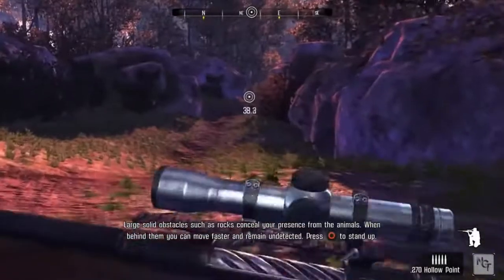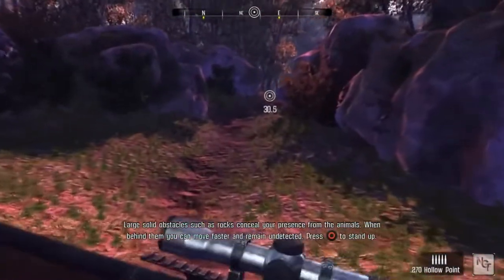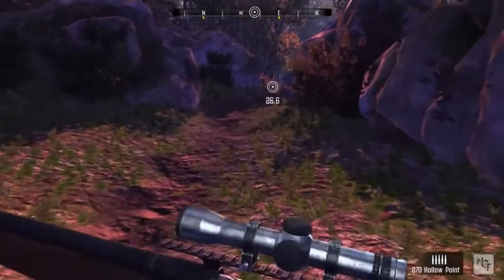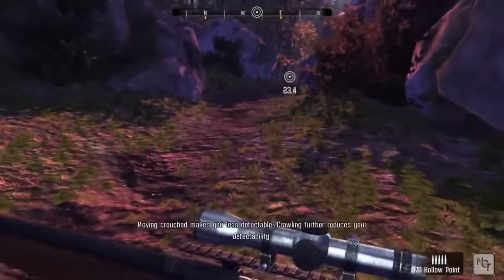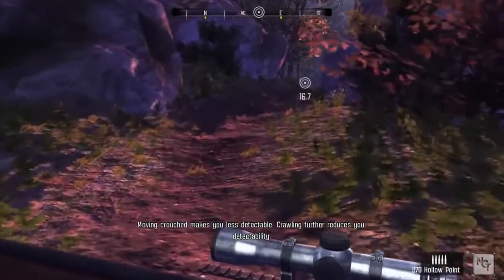Large, solid obstacles such as rocks conceal your presence from the animals. When behind them, you can move faster and remain undetected. Being silent is just as important as being unseen.